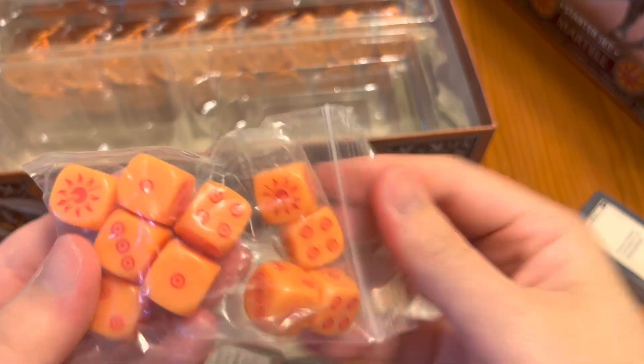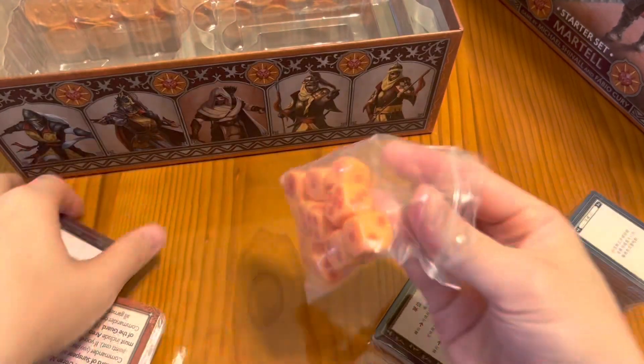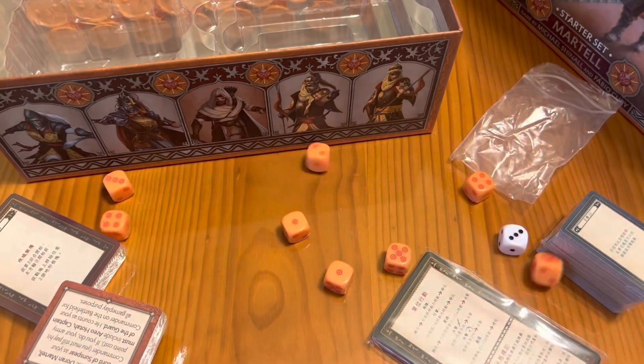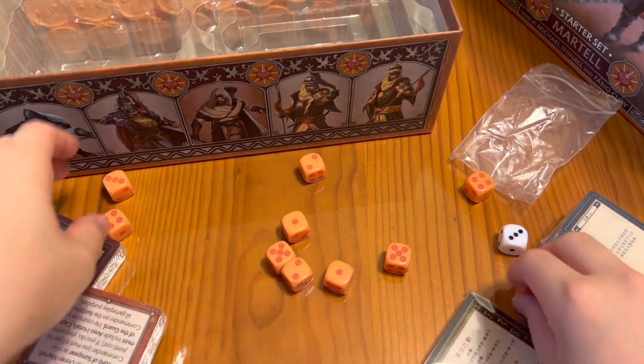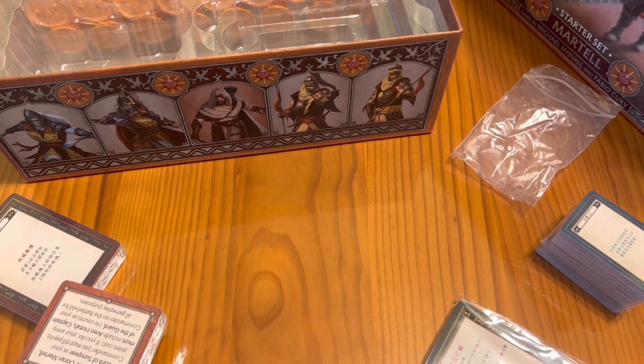And here we have the dice. Let's take a quick look — I really like how they printed the sun as the six. Here we go, not too bad. We got a couple of nice rolls even though we see some ones.